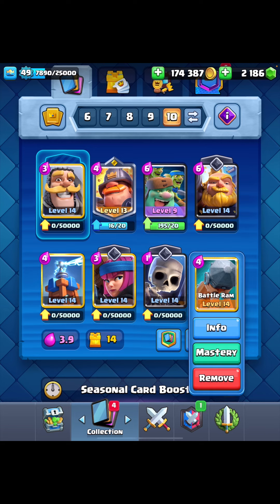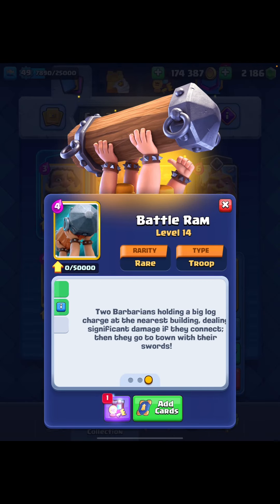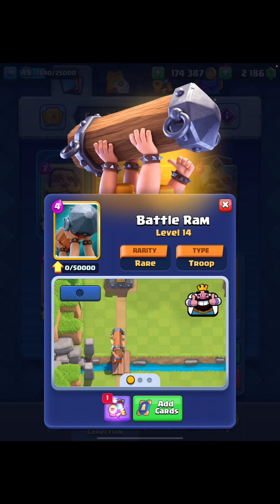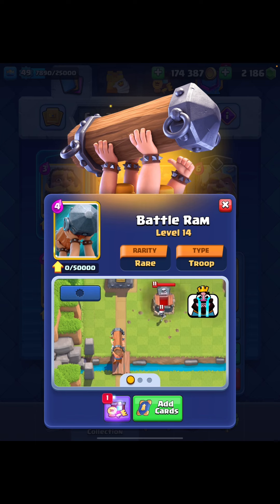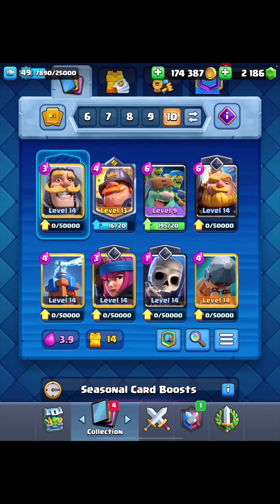Next we have the Battle Ram, which is getting a buff. The distance it takes to charge will be decreased by 14.3%, so they'll get to their max speed faster. As well as that, the Battle Ram will have 6% additional HP, which will keep the Ram alive longer. Situations where you're getting close to the tower but just not quite connecting should hopefully be resolved. This will make Pekka Bridge Spam a much more viable deck — it hasn't been a meta deck in a long time — and Battle Ram is a fun card that can be strong if left unchecked, and good quality for 4 elixir.